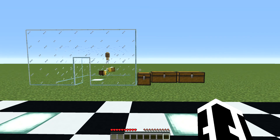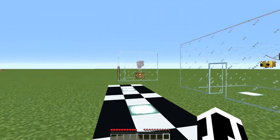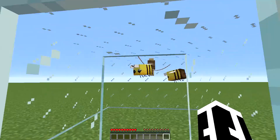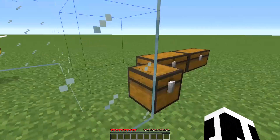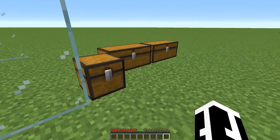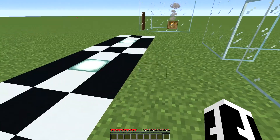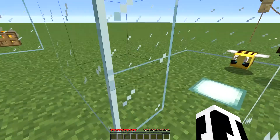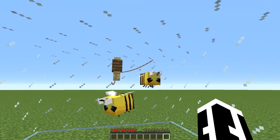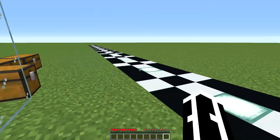Hey guys, welcome back to a tutorial. Today we'll be working on a bee farm. You're going to need at least two bees and a beehive. Beehives are not hard to make - you need to get some honeycomb, which you get from a bee's nest. Just clip the hive, use shears on the nest, and get the honeycomb.